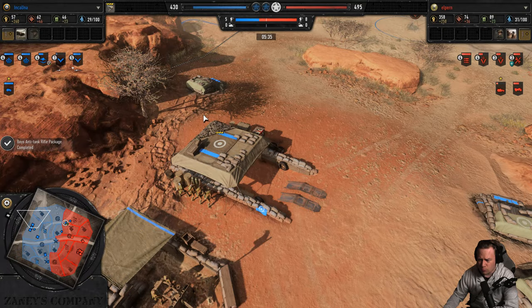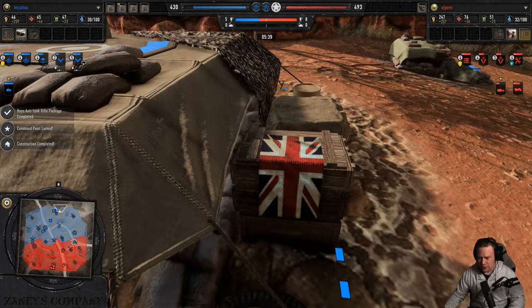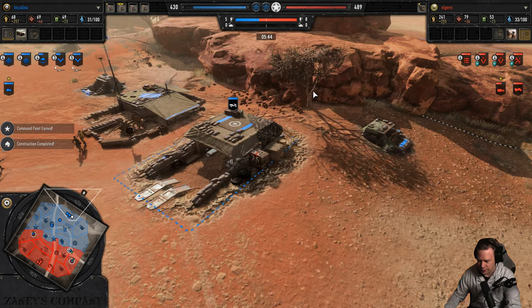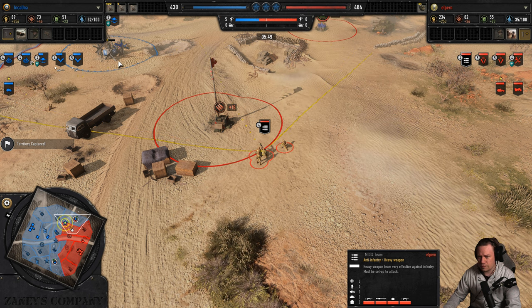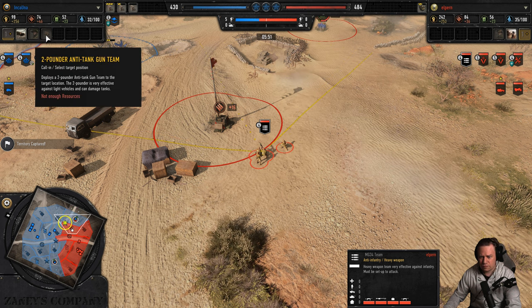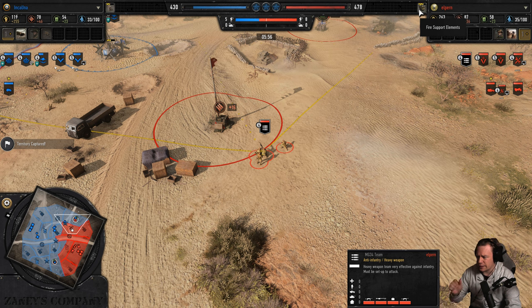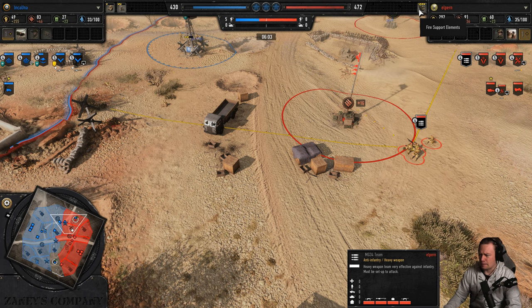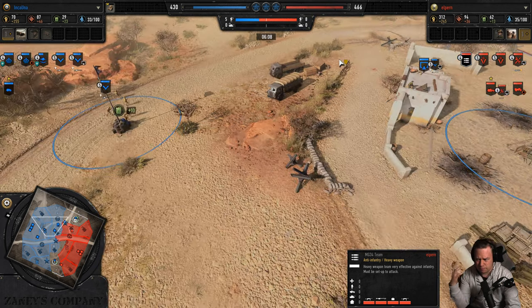Good map control for Inkauna and he's building his Platoon Command Post — the Union Jack proudly sits on these crates. Looks like we've got additional light 80, two-pounders. Two-pounder call-in, and Elpern went with the heavy machine gun and is now unlocking fire support elements, which means he could call in a pack gun.